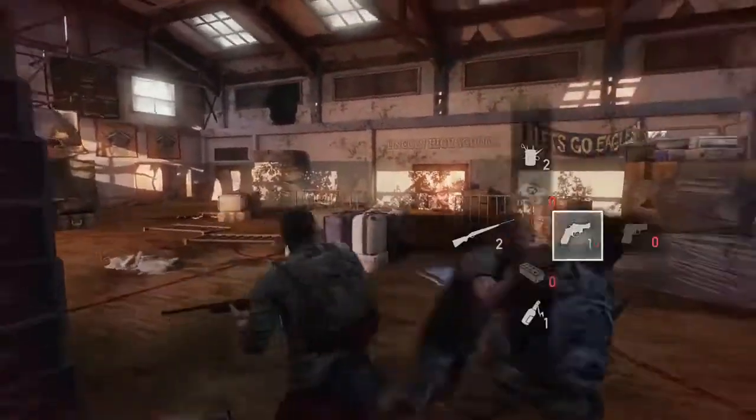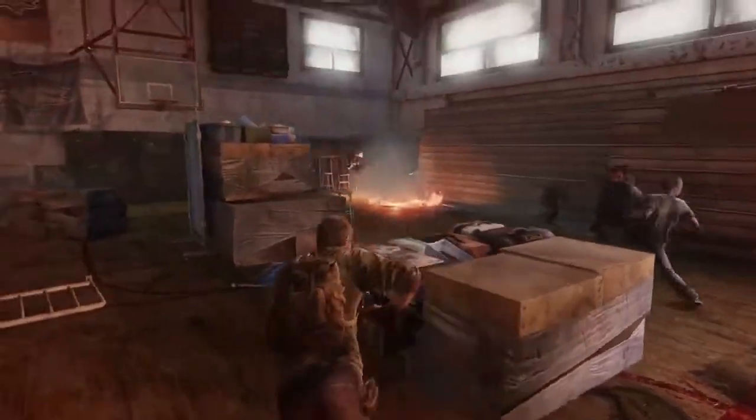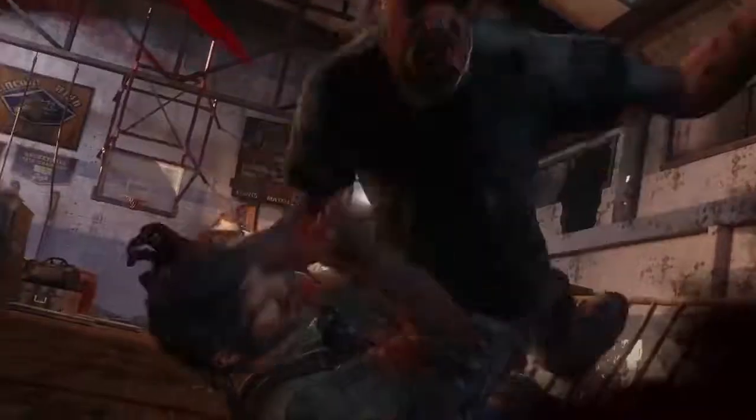That is the easiest and fastest method. You can actually do it with just one nail bomb and one Molotov, but you might have to shoot him a couple of times. It won't take too much extra to finish him off. That's how you do it with the very first method.